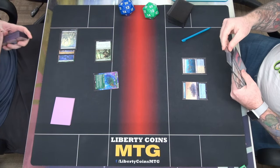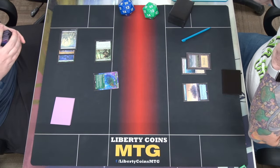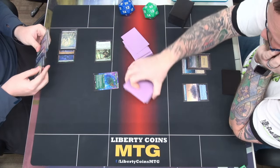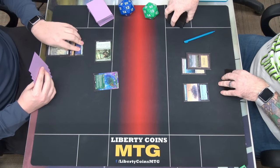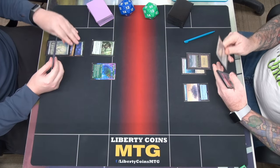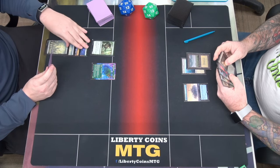It is on the creature side here. Go ahead. I will pass. Oh no! Go to Otawara. Against the Fairy. Plus 1. Untap. Draw. Play it. I'm going to untap 2 lands on my end step. Play it for turn.